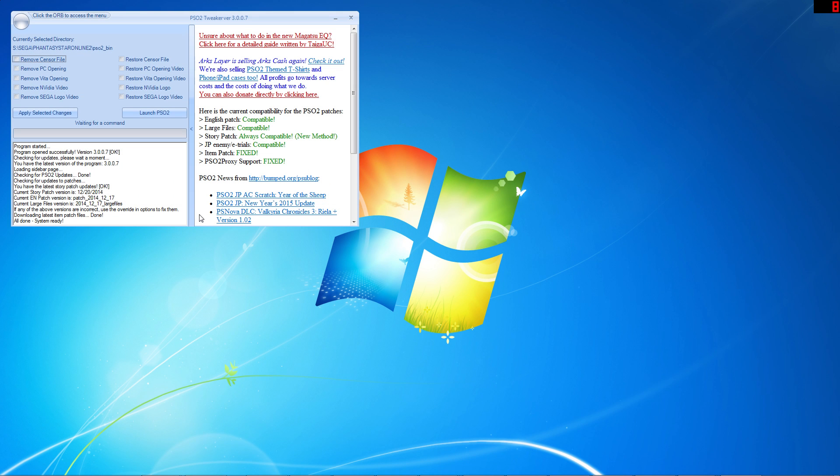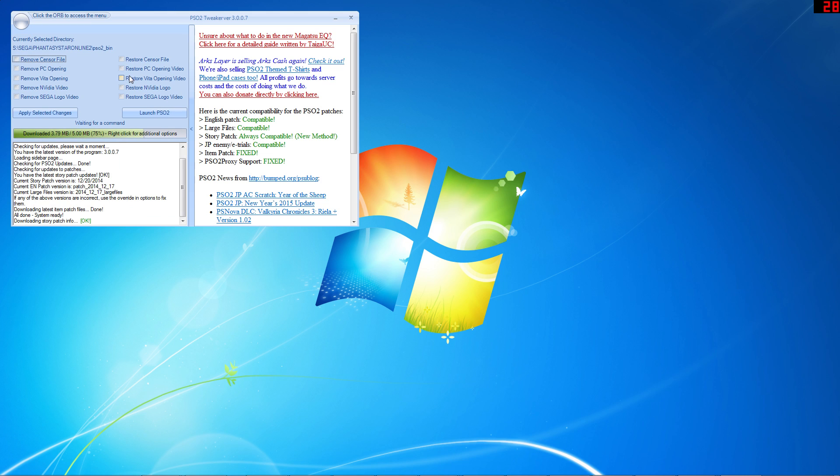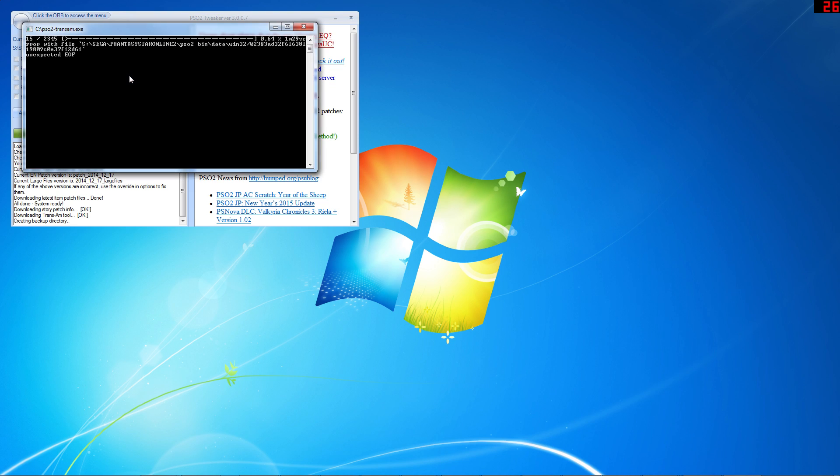When the game finally finishes downloading, we can add the English story patch to the game. Go to the orb in the upper left corner. Go to install/update patches and click on story patch new method. This is also where you'll install the core English and large English files as well if you need to do that. During this process, it will launch a program called PSO2-TransAm. In the event you see any errors with files indicating EOF at the end while the game is being patched, generally this is not an issue with the story patch, but rather is a remnant of a file that was once used but no longer is and can be ignored.